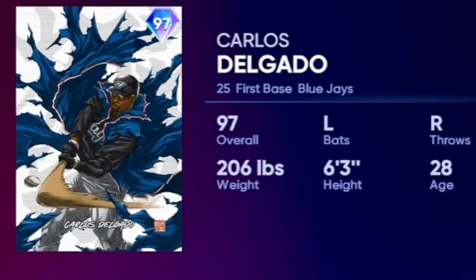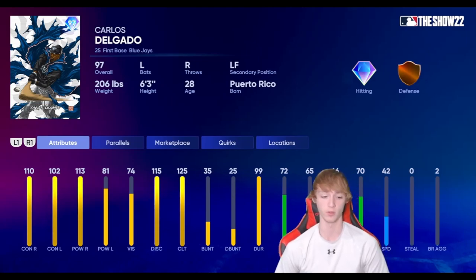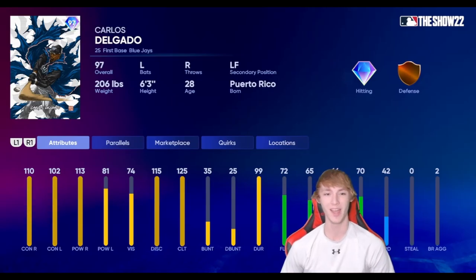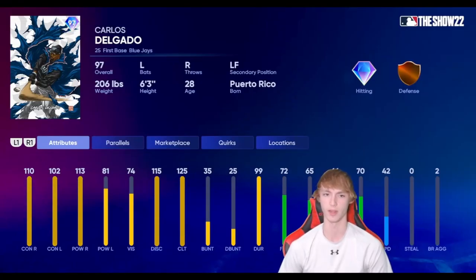At number 2, I have Carlos Delgado here. Diamond Hitting on this card, not as much defense, but he does have 42 speed. Don't be stealing with this card though — he's got zero stolen bases. He's got 110 contact right, 102 contact left, 113 power right, and 81 power left. So not as great power-wise towards lefties, but everything else on this card is insane. He's definitely deserving of the number two or even number one spot on this list. I've seen a lot of people think this is the best first baseman in the game, and I wouldn't really disagree — but I think there's one guy who is a little bit better.